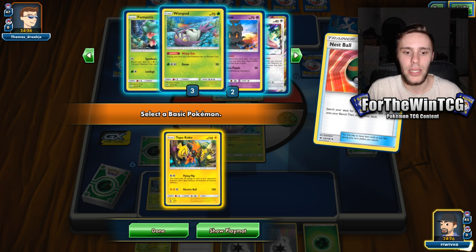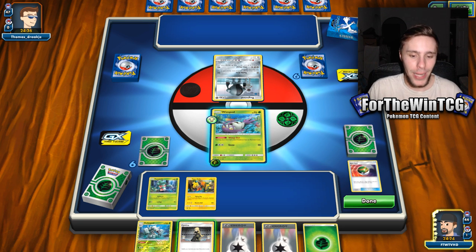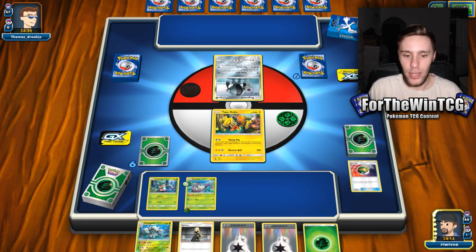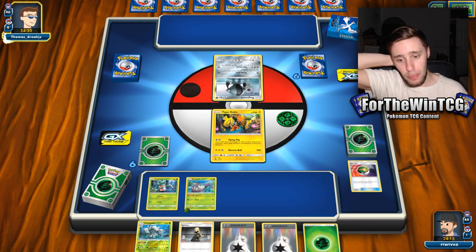I would love that. I think I'm going to put a Coco down here. I'm going to retreat into the Coco with the Wimpod right now. I don't want to play the Cynthia because we have a Golisopod ready to go next turn. So I think I'm going to hold this hand, which I know is a bit weird. But having a Golisopod ready and a Fomantis down means we can just evolve and attach DCE — we've got the two cards we need, which is great.